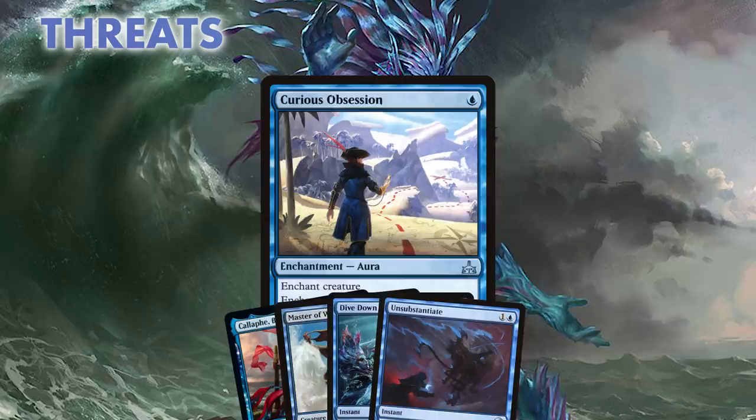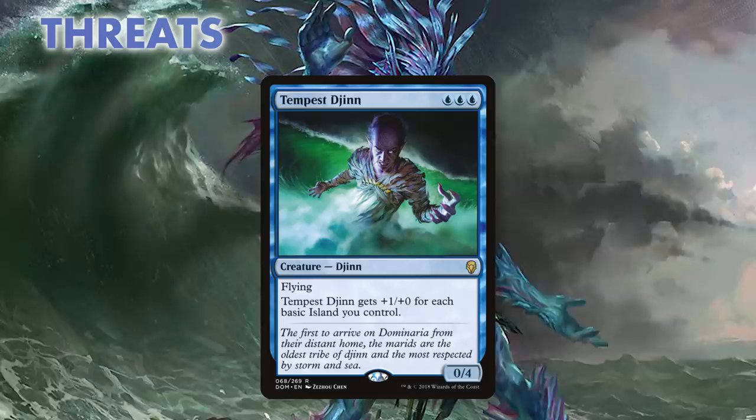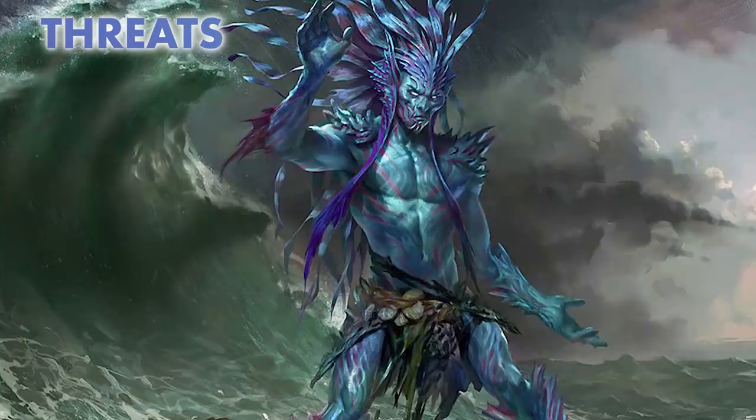Tempest Djinn is a big flying beat stick with at least three power and only more as the game goes on. Tough to push and not dying to Lightning Strike — only Glorybringer or Lyra will be able to best this beast in the air.